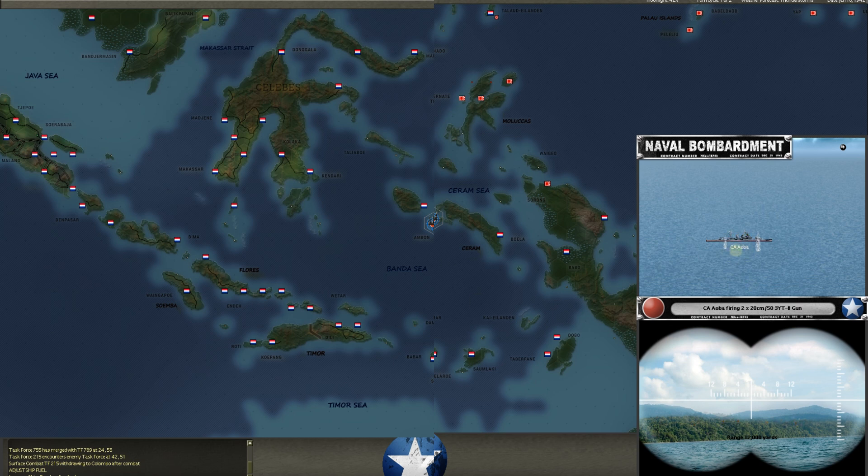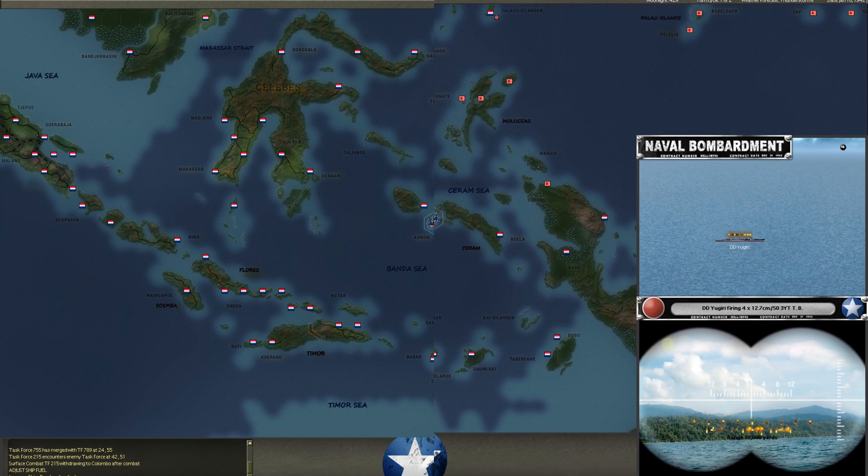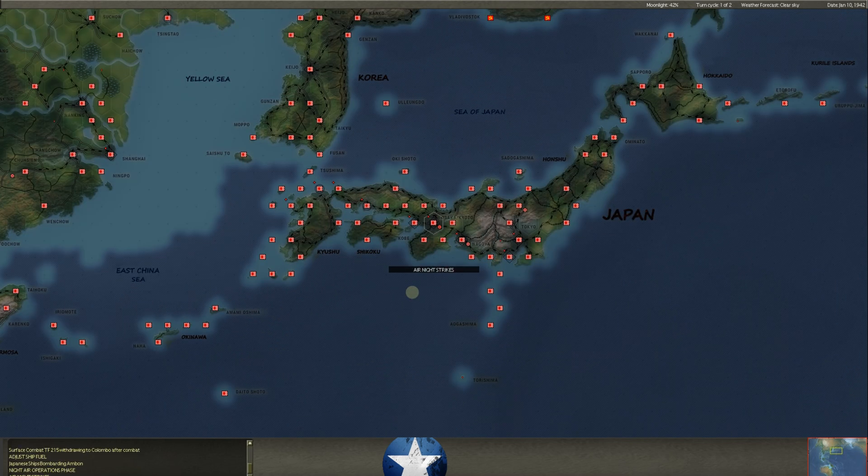The cruiser Ioba is out here and it is bombarding Ambon as he starts to take some of these Dutch East Indies bases — Ambon, Kendari, Macassar — and up in this area he'll start just taking these one by one. Ternate has already been taken. We do always have coastal guns at the bigger of these island bases, and hopefully we'll get a hit or two in, but it doesn't look like we got anything there. 38 casualties, we took some runway and airbase hits. We don't have anything there anymore, so he can bombard that all he wants. I think we've just got a base force there.